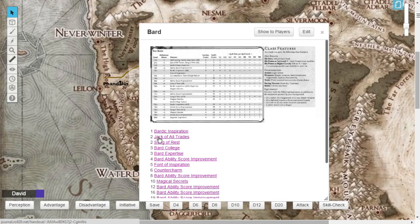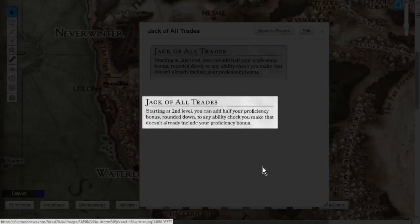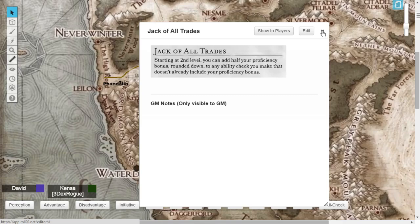At level 2 you get Jack of All Trades, which lets you add half your proficiency bonus (rounded down) to any ability check you make that doesn't already include your proficiency bonus. Since you're proficient in 3 skills that already get your full +2, Jack of All Trades means everything else you're not proficient in gets a +1. That is really strong.